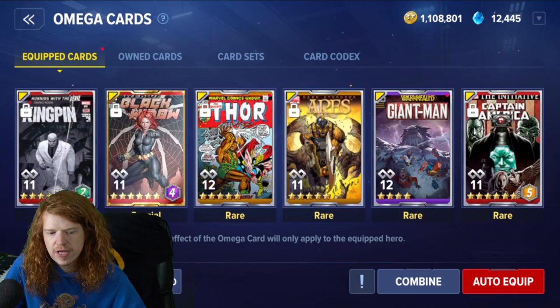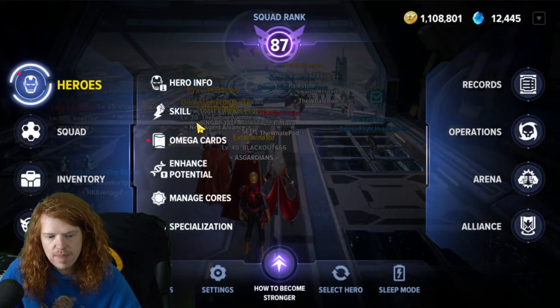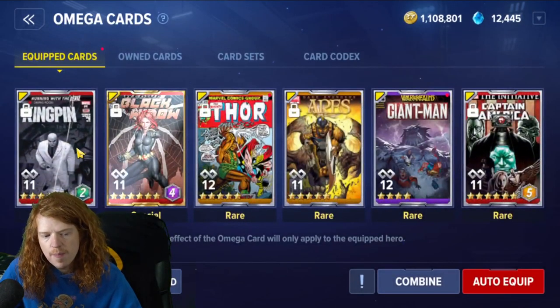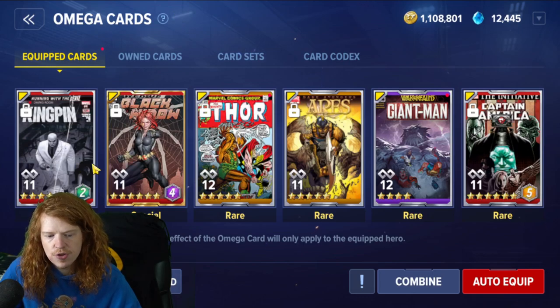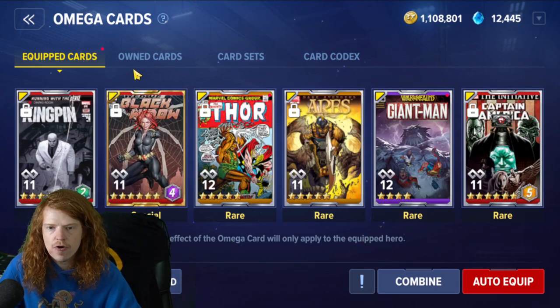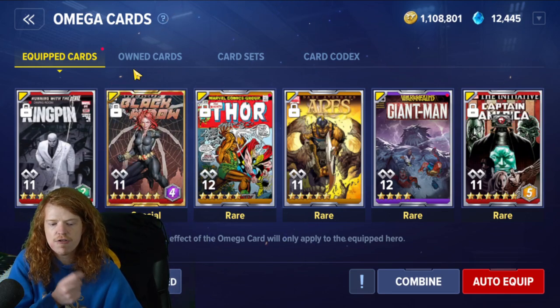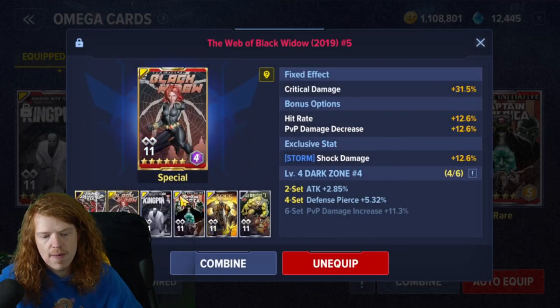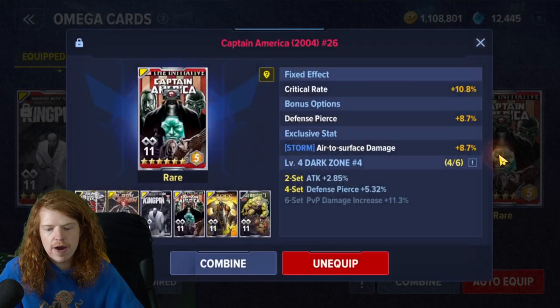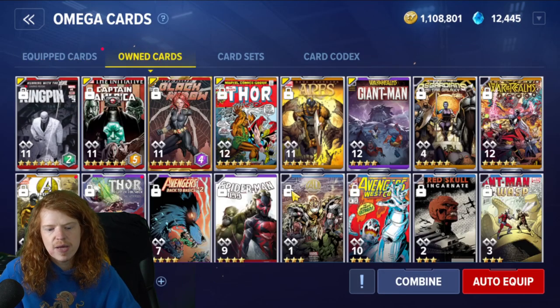The very first thing we need to do is explain what exactly is an Omega Card. An Omega Card is basically a tradable portion of your account that can go between characters. You have six slots available, and there are different set bonuses. Omega Cards come in two forms: rarity and star rank - they are separate. When you see 'special,' that does not mean it's a six-star. When you see 'rare,' that does not mean it's a five-star. When you see 'common,' that does not mean it's a one-star.